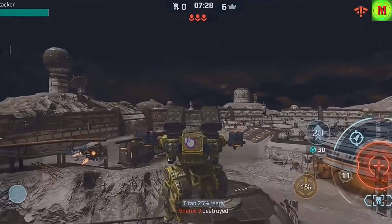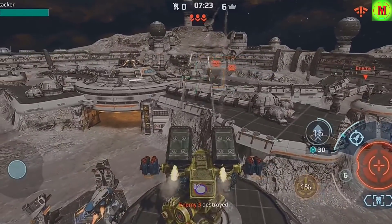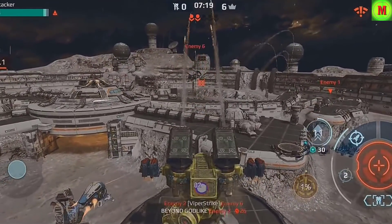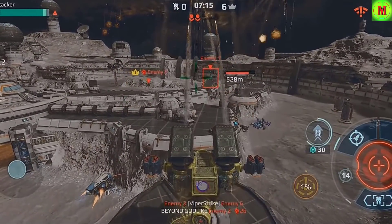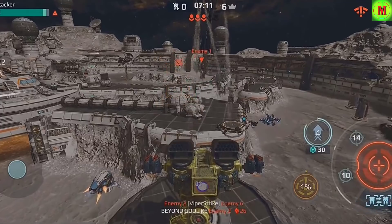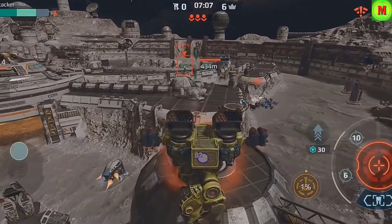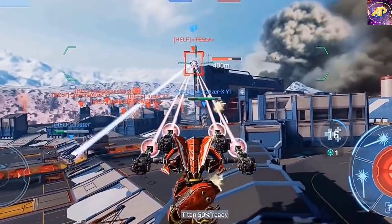Admit it — we all used Natasha's Zenit-Noricum build once, which is kind of funny because it's one of the worst setups in the entire game. It's not good even if you max it to MK3, because the accuracy of the Zenit and Noricum is so bad that it doesn't even hit a moving target. And even against a stationary target, it does not have an insane damage output.